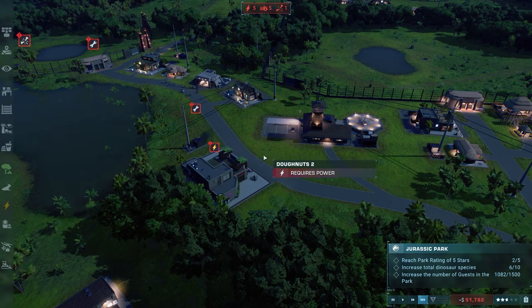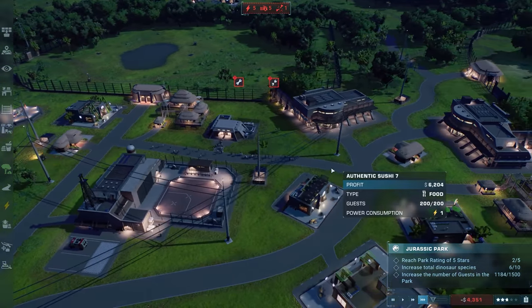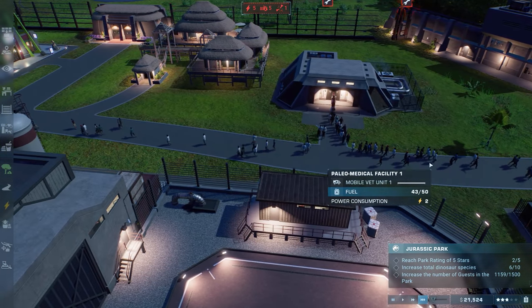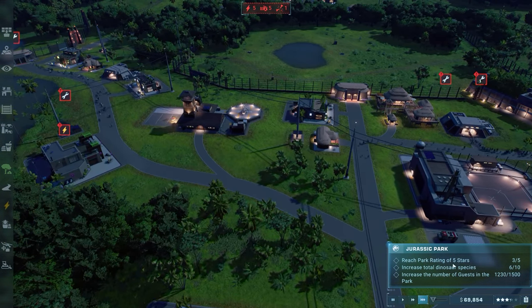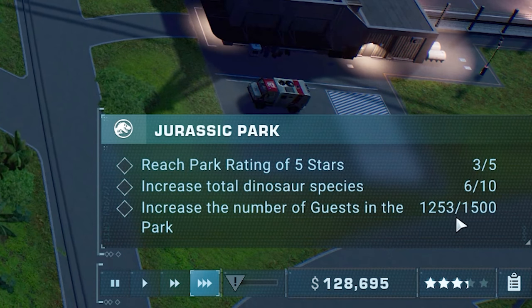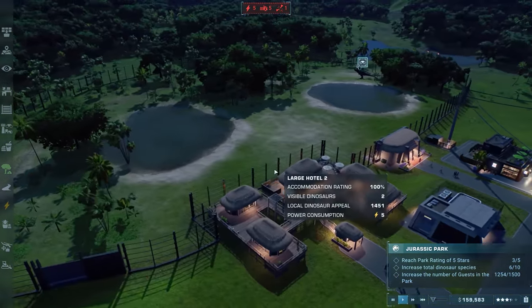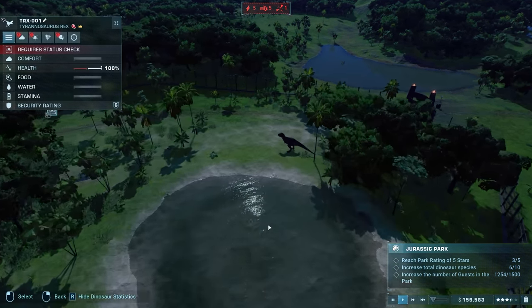Need to repair this, repair that, repair that. I don't know if that dilophosaurus just died or something. Start running and spending your money! Let's check the missions: reach a park rating of five stars, increase total dinosaur species six out of ten — we need four more. Wait, the velociraptor is actually still in the park — he's basically been fed to the T-Rex or is he over here somewhere?